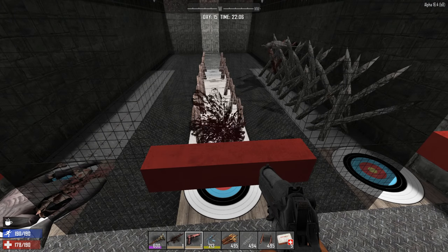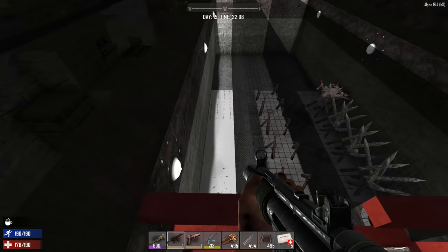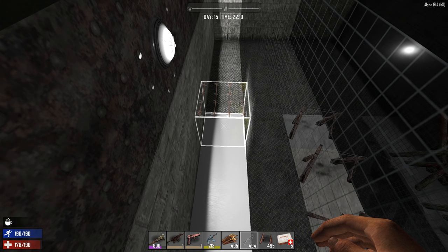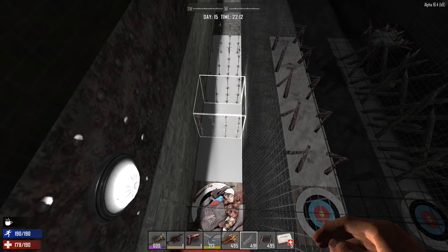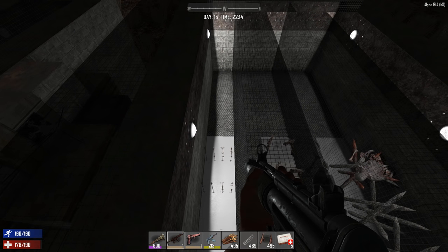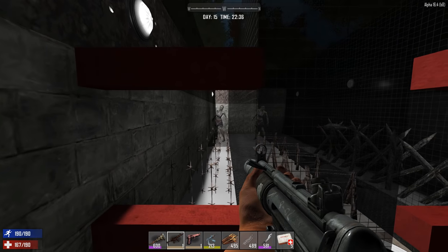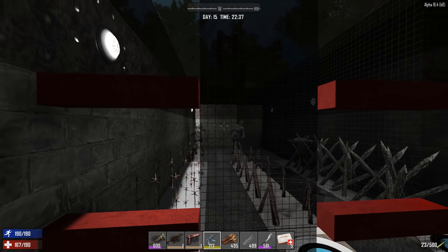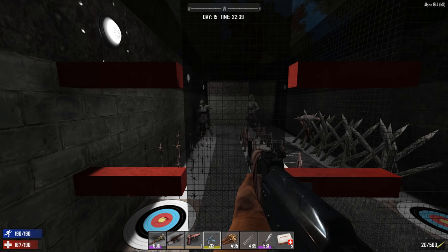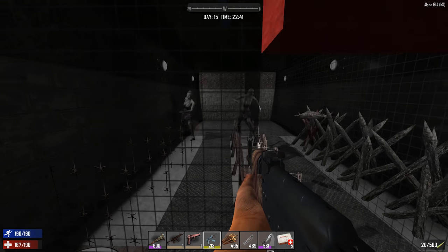Let's do one last test. I'm going to remove these and place them at body level — not head level, body level — like this, and see if that makes any difference. Let's bring in another feral and see if positioning matters. Ready, set, go.